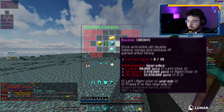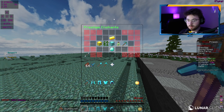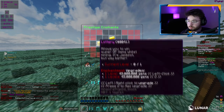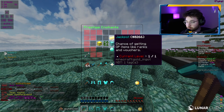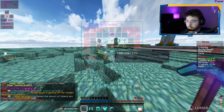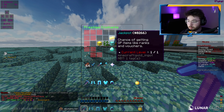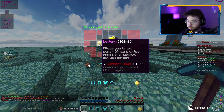Let's move on to the prestige enchants. We've got jackpot, lottery, vein miner, investor, booster, secondhand, and thunderbolt. Jackpot has a chance of getting you OP items like ranks and vouchers — I've never upgraded this either. It's only one level for 10 million gems, and we have one trillion so we'll go ahead and do that. Next would be lottery — allows you to win super OP items while mining, basically jackpot but way better. For 45 million gems, I'll go ahead and upgrade that as well.